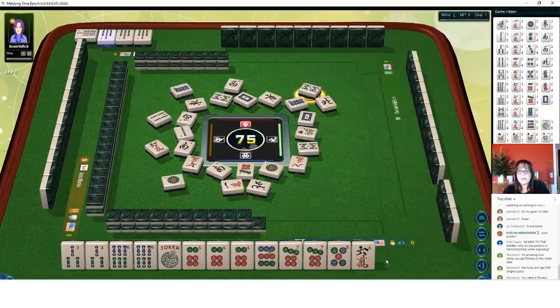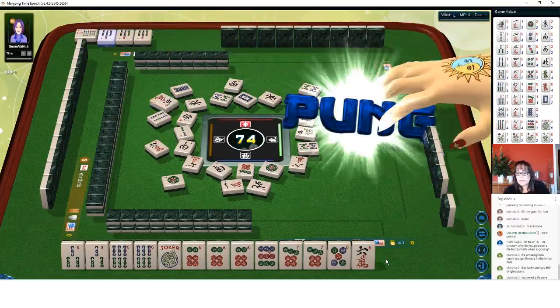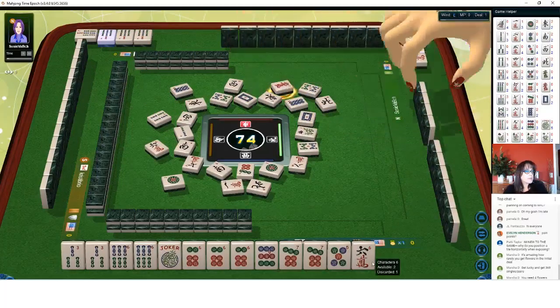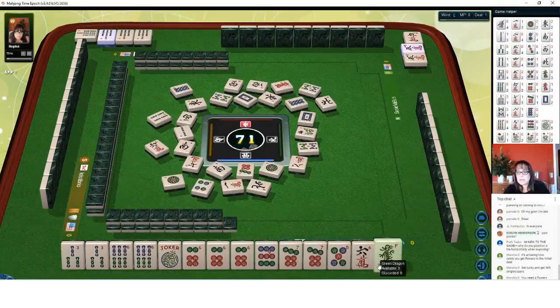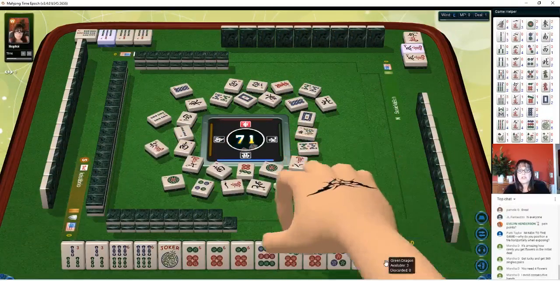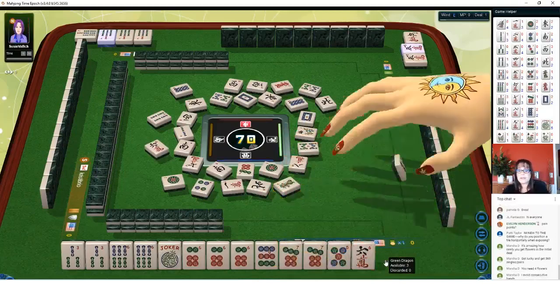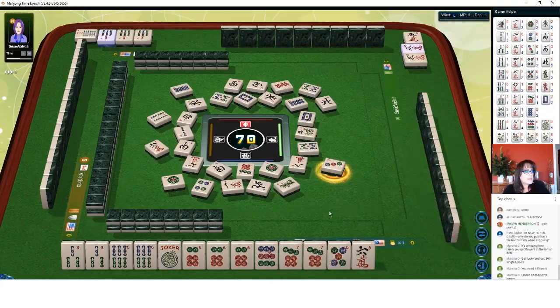The thing about the concealed consecutive hand is we'd have to throw away a tile — that's why I'm more interested in the three, six, nine hand, second one down. Six characters. Marsha says she avoids consecutive hands. Why, I'm curious — why do you avoid consecutive hands? Four dots. Three characters.